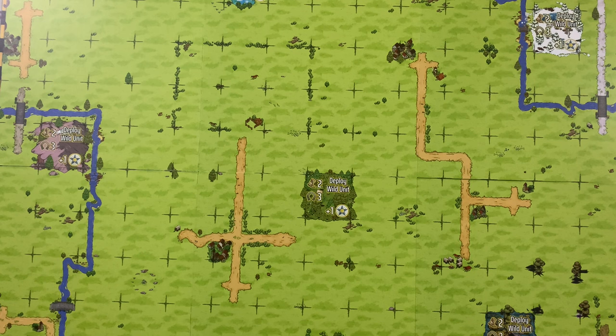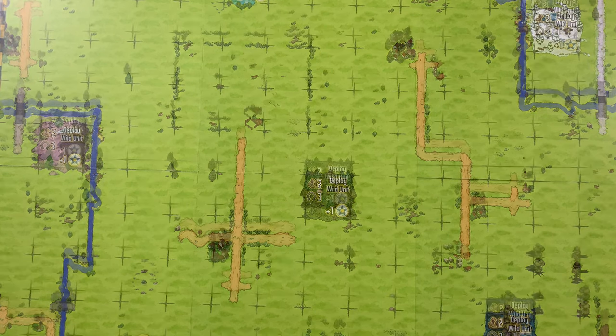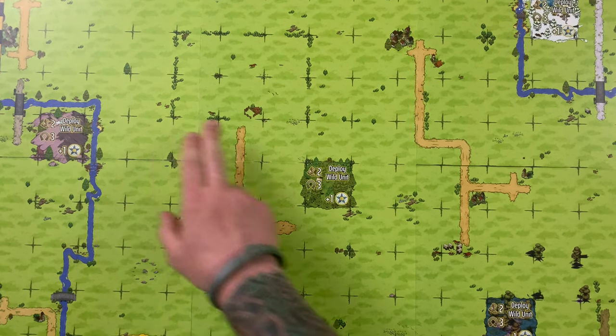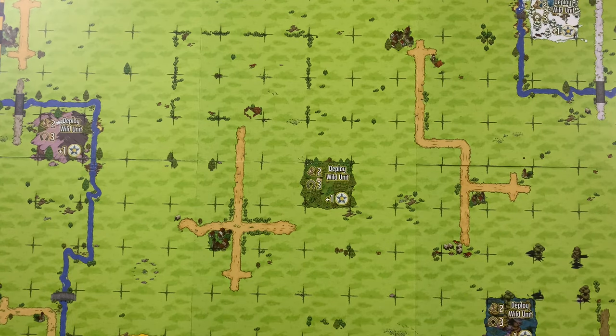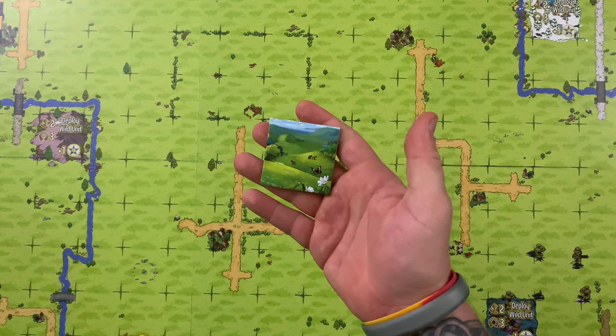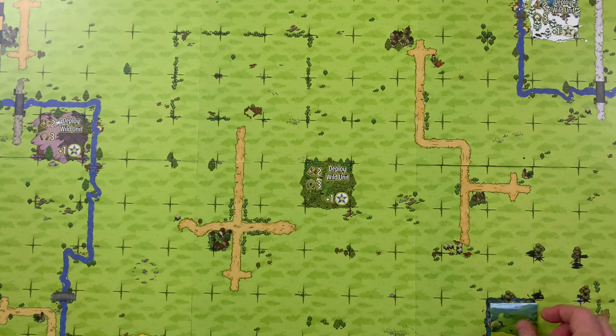The total wild terrain that should be available will be one plus one per player. By default, there are six wild terrain spaces spread across the map — the number needed for a five-player game. If you have fewer than five players, cover up terrain spaces with plains terrain tokens until you have the appropriate number of wild terrain spaces.